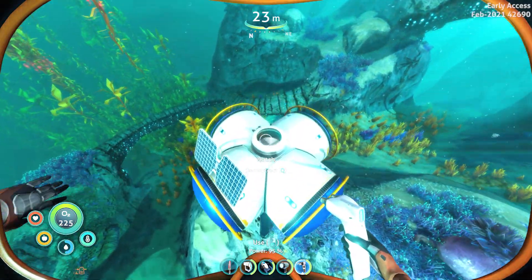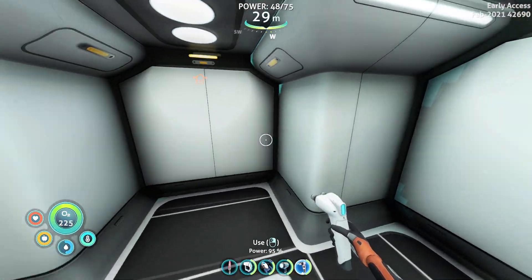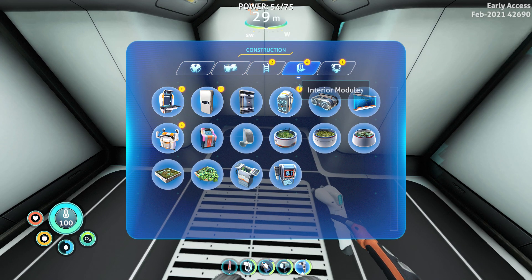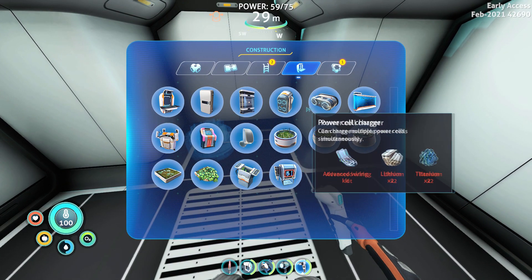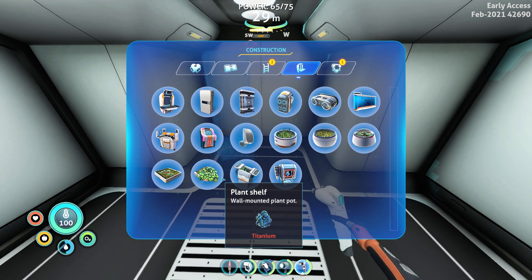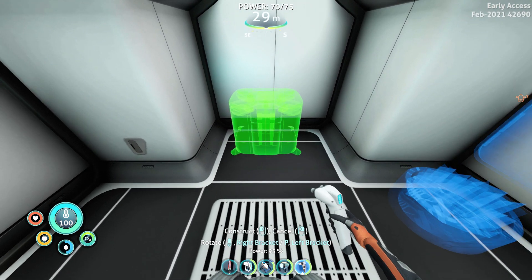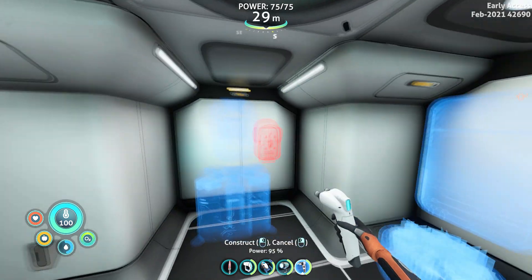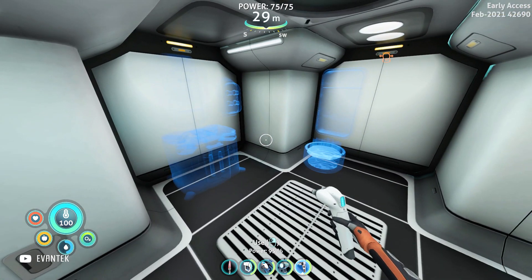Once you get the mini base going, head inside and start placing the stuff you will need. I usually have some plant seeds, so I place down my plant pots. I run into storage issues quickly, so I place down wall lockers to store more. After that, you can place down a modification station, add a fabricator if you're too far from your life pod, and add a battery charger to keep your equipment charged.